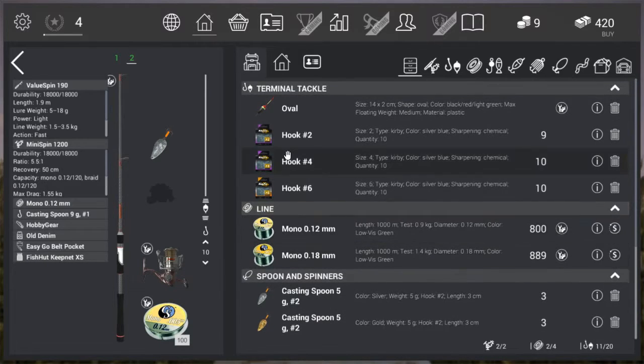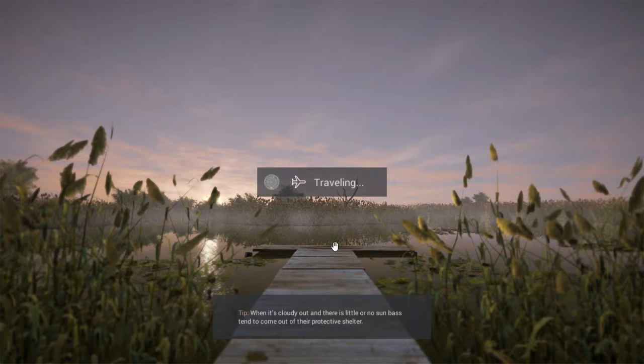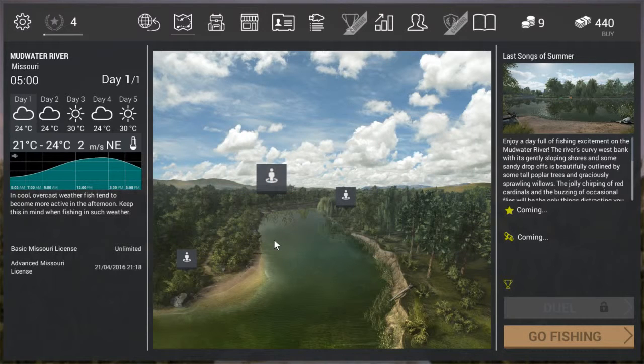Because we need to level up from 4 to 6, I'm only going to show you how to catch catfish, then it's up to you to level your way up. Let's travel to Mudwater River. We've also gotten ourselves our daily bonus — 45 coins.